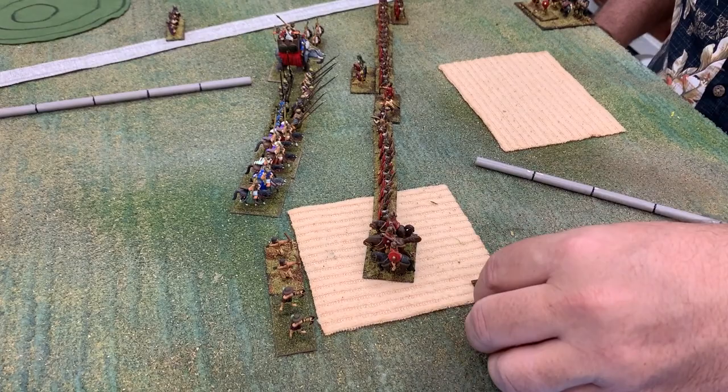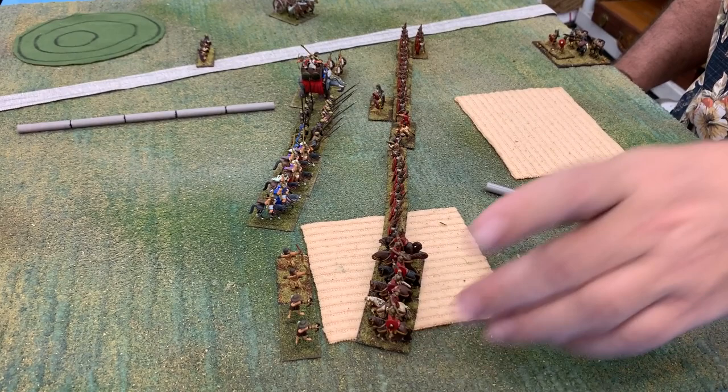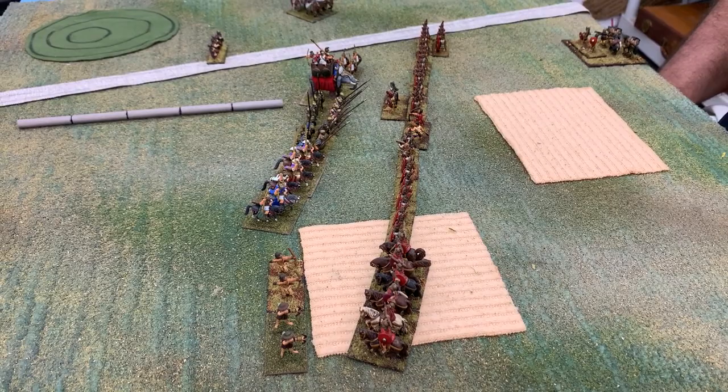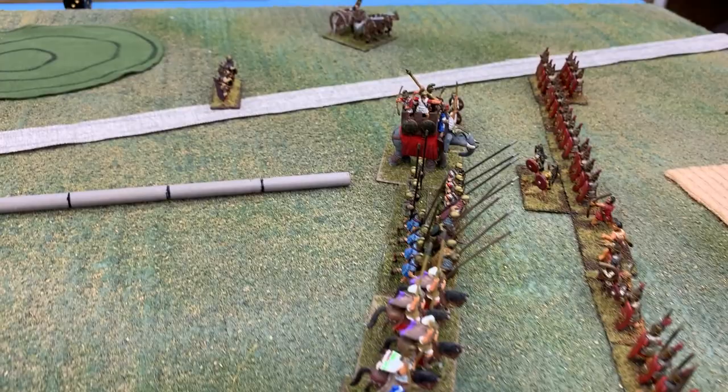Now we're beginning turn two. Jim is measuring what's called zone of control — once you get within zone of control of an enemy force, that enemy force cannot simply disengage and run away. Once the enemy gets close enough, it becomes more difficult to disengage, and the armies start to get locked up with each other even before they come within base-to-base contact.